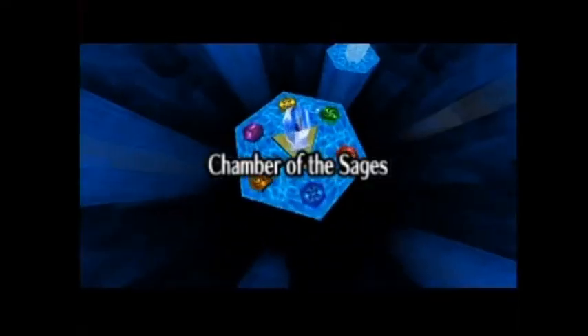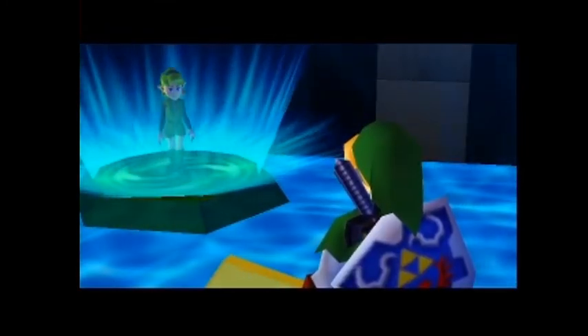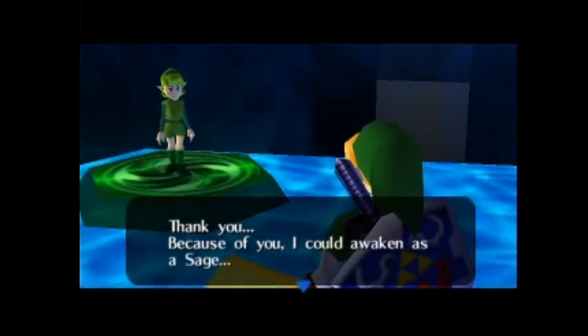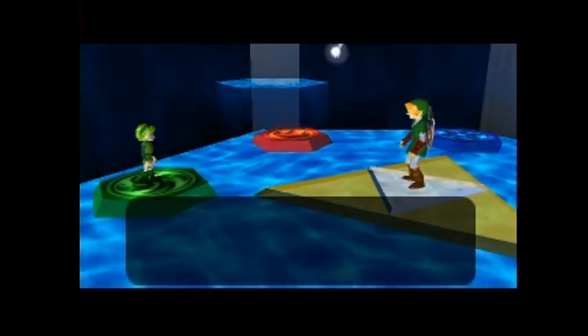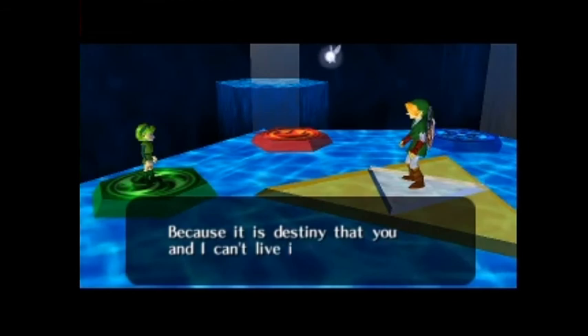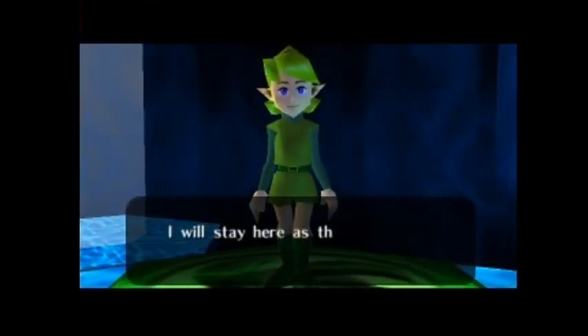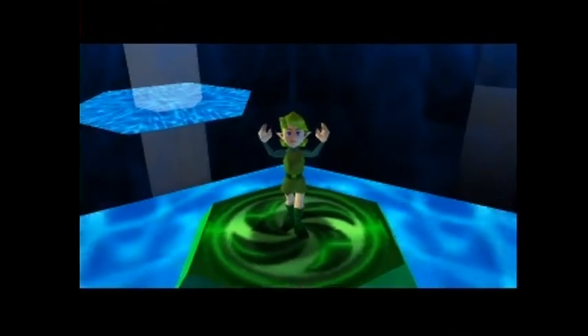And we're going to have a bit of a cutscene here. We're back at the Chamber of Sages — this is where we met Rauru two episodes ago. And there's a friendly face. Saria, our old friend from Kokiri Forest, is the Sage of the Forest. She told us it was somebody that we should know. Saria looks the same because the Kokiri don't age and grow up the way everyone else does. And now she gives you the next medallion.